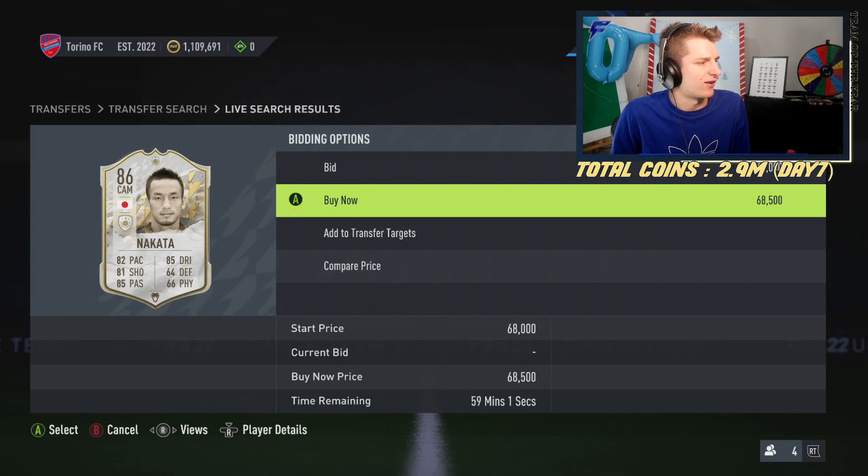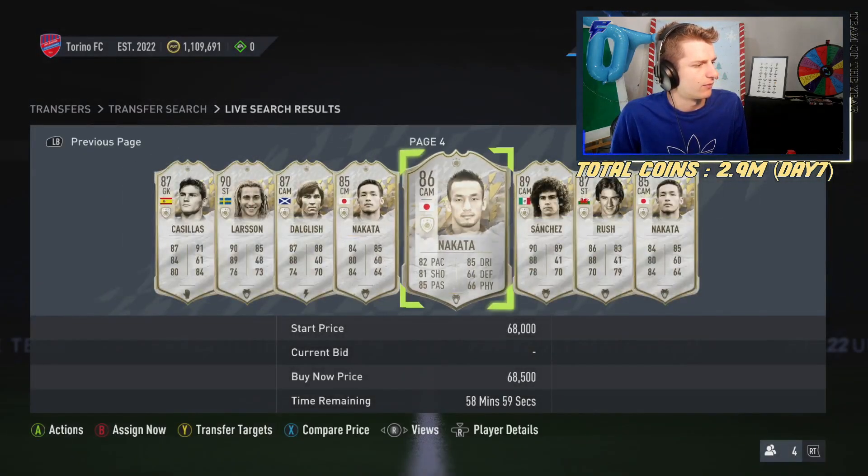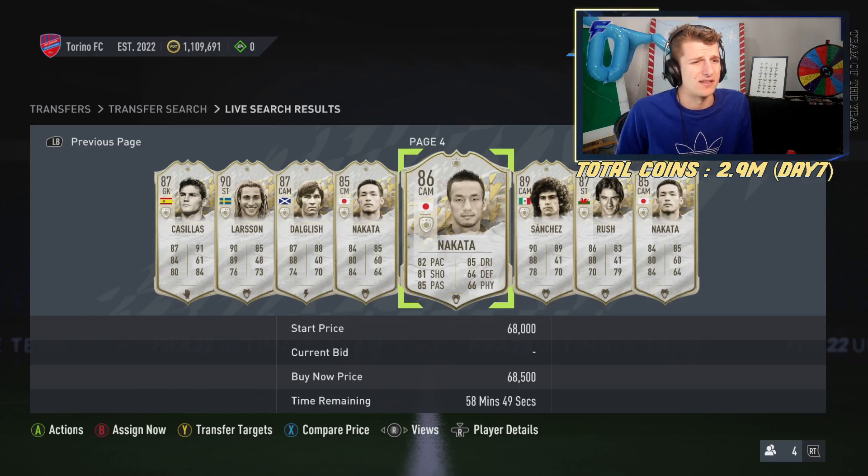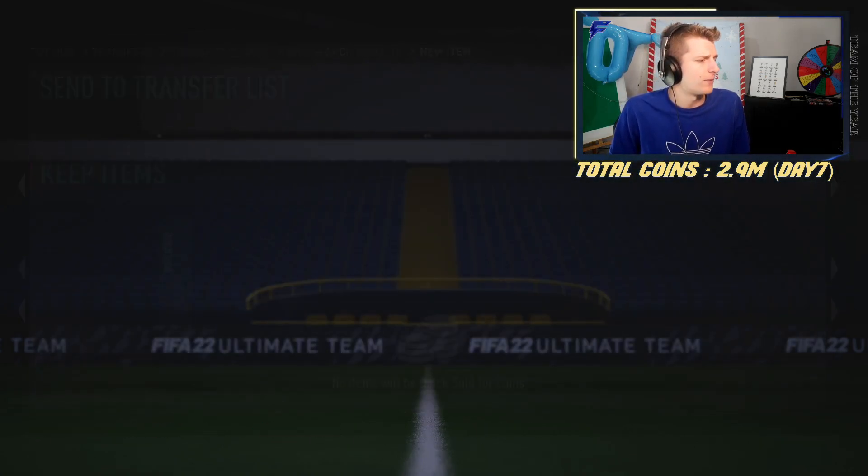That was Nakata right there — picked up at 68k, selling for 75k. That's a nice 6.5k difference with about a 3k tax and roughly a 3-4k profit. Not too bad. And he's got Hunter on, so he'll sell pretty easily.